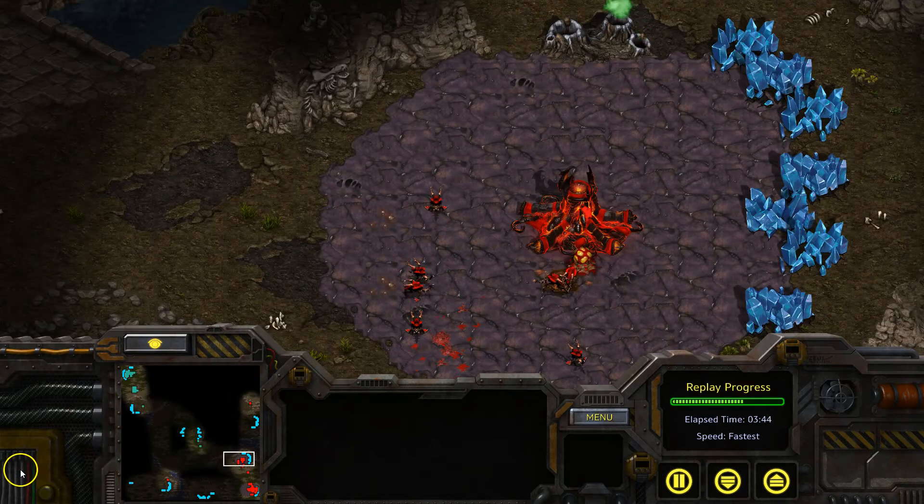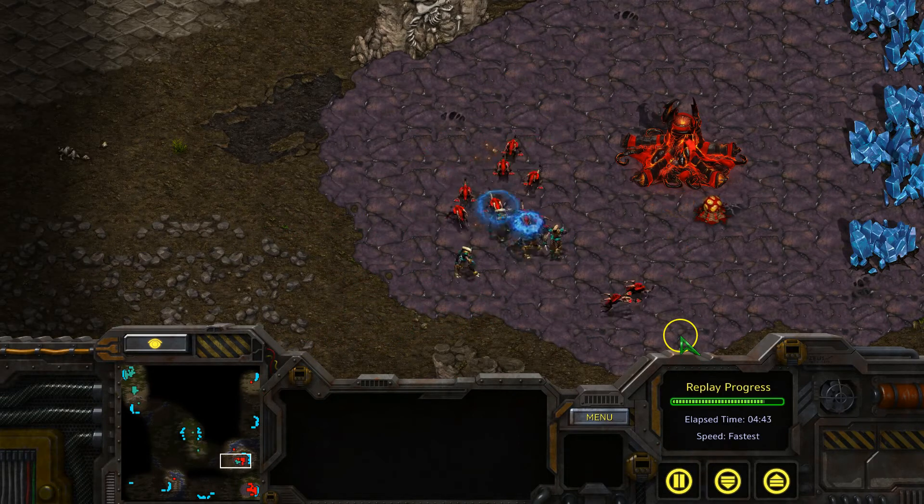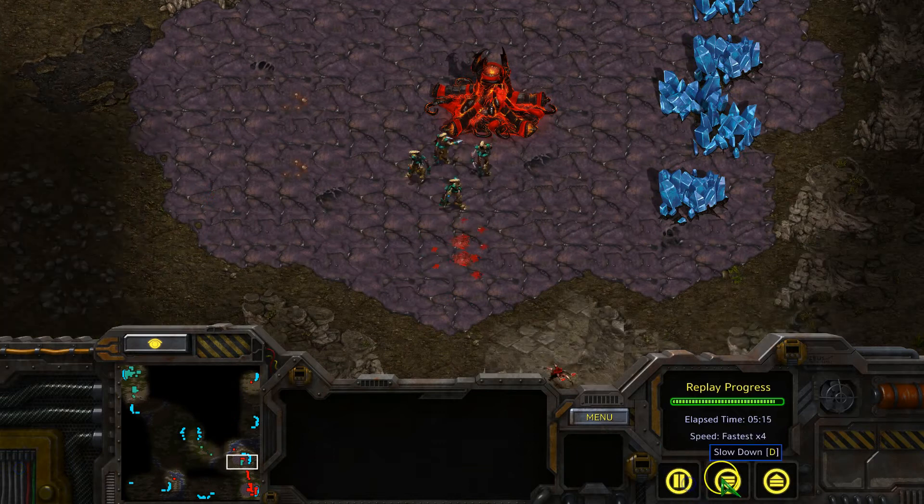If your Zealots are engaging in a way where they're closely clustered and literally side by side, each Zealot becomes an extra shield for their accomplice, as there would be less room for the Zergling to get in between, and less surface area for the Zergling to contain your army from different angles, hence reducing the Zerg player's ability to flank and increasing the survivability and imposing threat of your army.